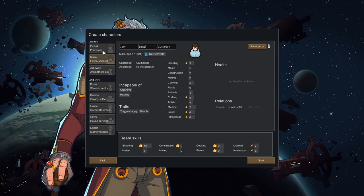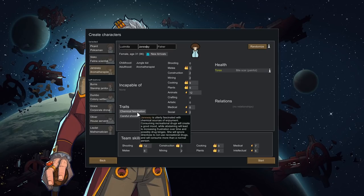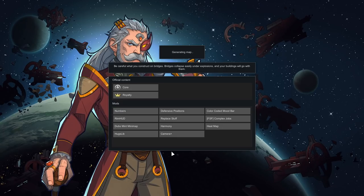Then we've got Janeway over here. My main reason for picking these two was I wanted the shooting on them - if you don't have it, you're probably dead. I would have liked a third shooter, but we needed someone to fill in for animals, planting, and cooking, and they pretty much cover all of those really well. We've got two people with decent medical: Cisco with medical and Janeway with medical. Always good to have two doctors in case one goes down. They've also got a bit of social, which we'll need for recruiting. However, the chemical fascination is going to be a problem - they will end up having drug binges. There have to be some compromises on every start you do.